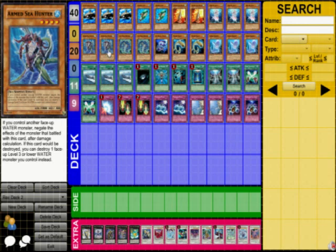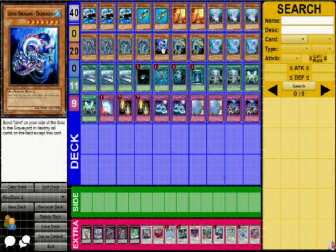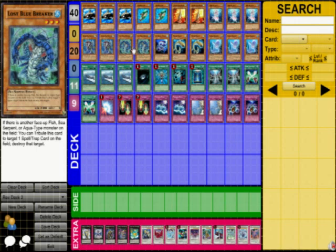Test this out on the Duel Network as well. Two Armed Sea Hunters. He's a good beater. 2,000 when you have the Legendary Ocean out. And he can also, if he would be destroyed, you can destroy a level 3 or lower water-type monster to be destroyed instead. So that's a pretty good effect.